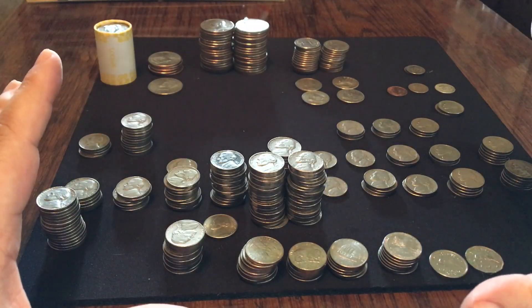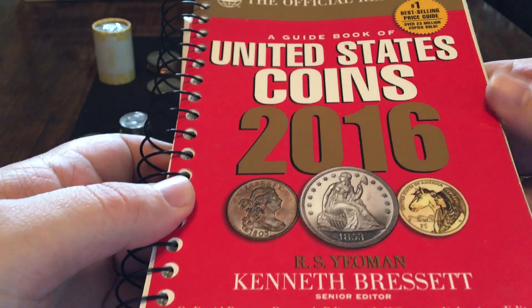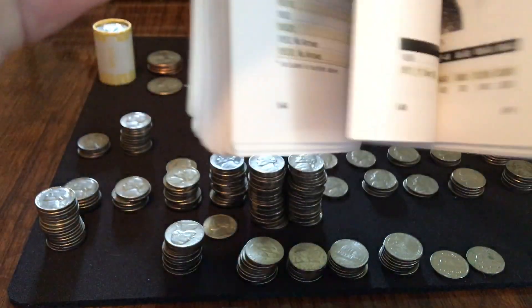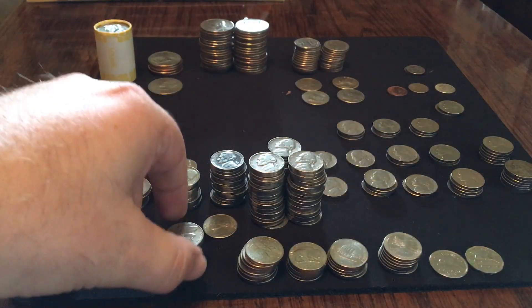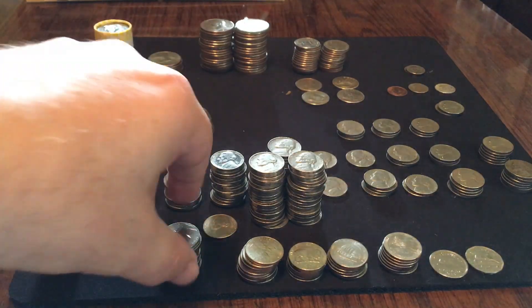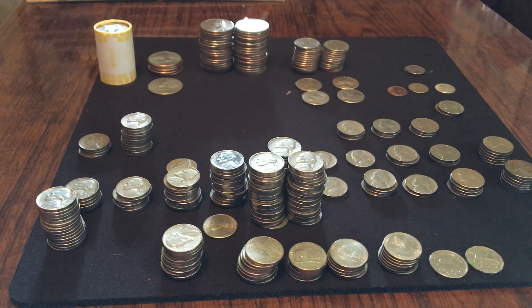I was in the process of doing my nickels, so I'll tell you how I got there and show you my finds. The first thing I did when I got my box of nickels was grab my Red Book, flip to the section on nickels, and look for rare coins and oddities to look for. The Red Book pointed out that 1982s have a double die on the Monticello on the back.